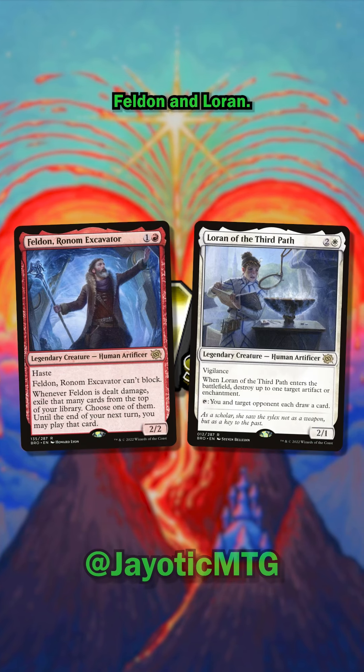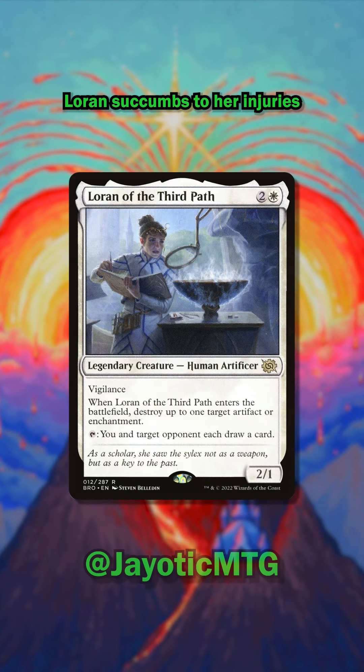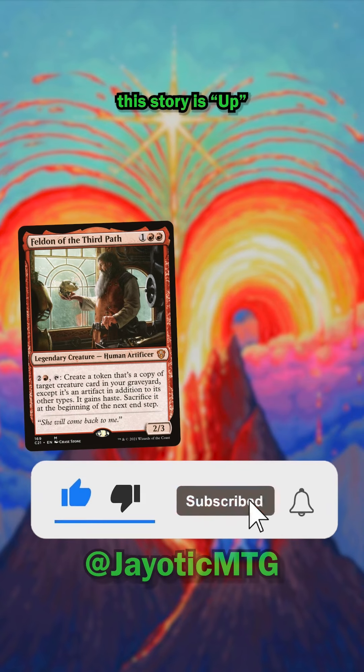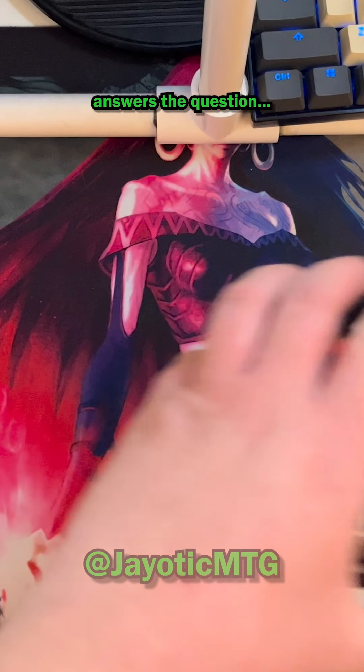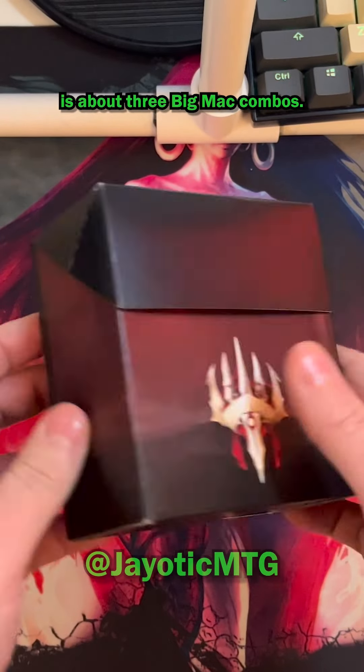Number one is Feldon and Loran. After Urza ends the Brothers' War with the Golgothian Silex, Loran succumbs to her injuries and passes away. This isn't even a joke — this story is up there in levels of tragic. So I guess that answers the question: can I break even on this Phyrexia: All Will Be One pre-release kit? I got this kit from my LGS for 35 Canadian dollars, which in freedom units is about three Big Mac combos.